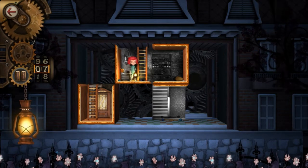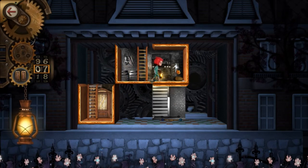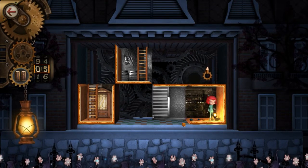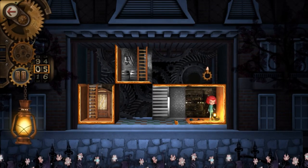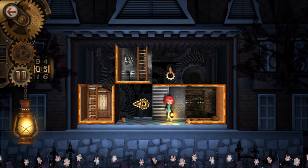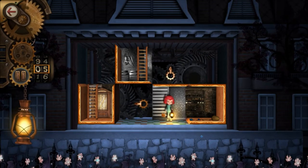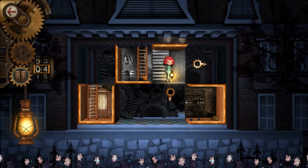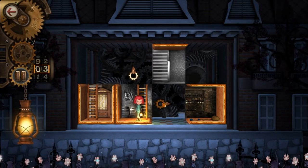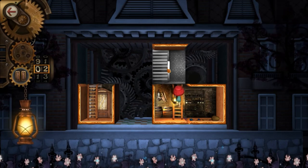So when we're in a tile we can move it, but we can only move tiles that we're in. When a piece is coloured, it means that you can walk into it — oh, I can walk down here. When a piece is coloured, it's in the right location. So I'm wondering if I go up... so that's the right spot for that one.